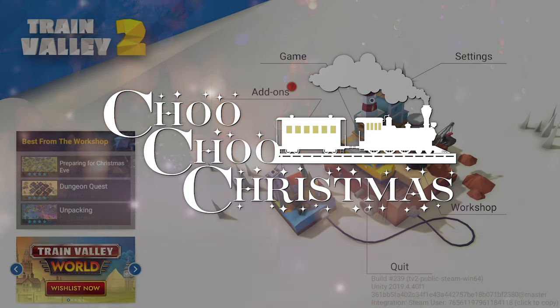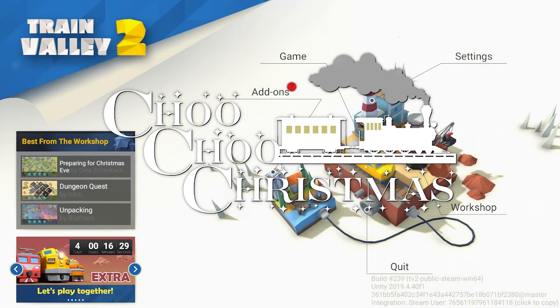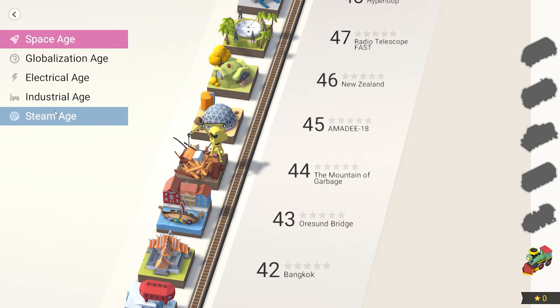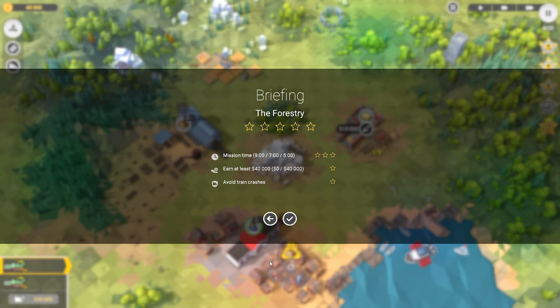Welcome back everyone to Choo Choo Trismus. We're gonna dive into Train Valley 2. I can't remember if I've played this or not. I know I've had it for quite a while. Oh, you move through the different ages — oh that's space age trains! Yes, let's do this. I feel like I played the first one maybe.